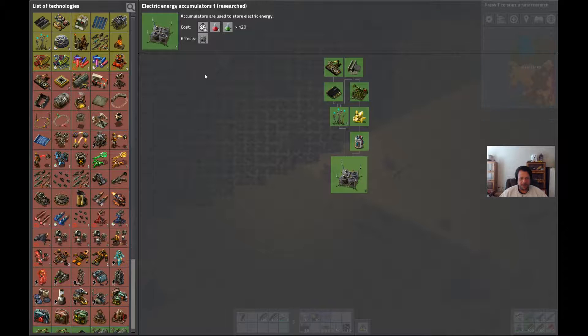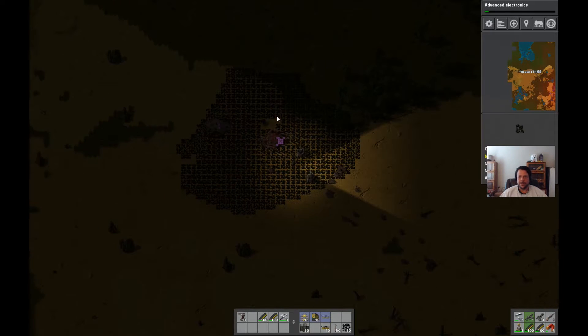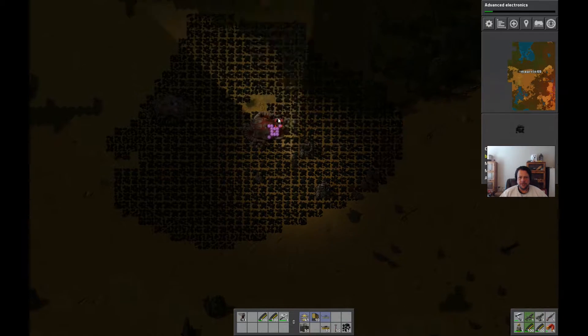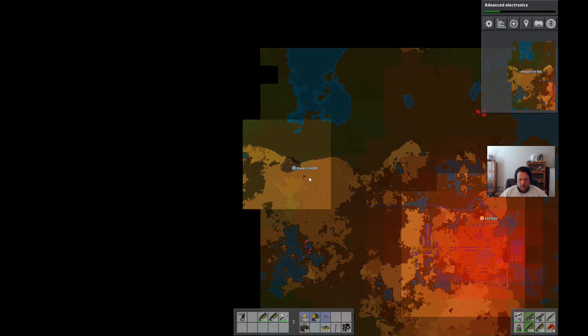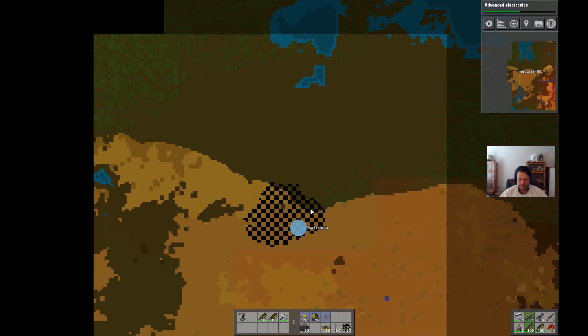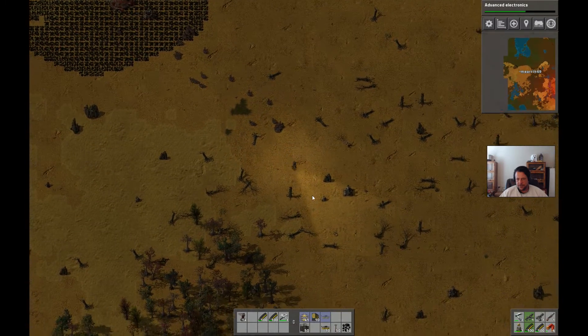Let me pick new research - we better get Advanced Electronics. That gives us lasers and the new chips - red and green chips. There were only two nests up here. We're clear of these guys. I'll put a north-south wall over here by this coal field and seal this up, incorporating the coal field - might as well since we need it.